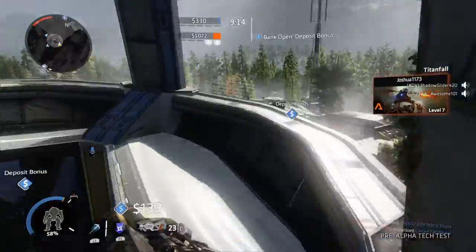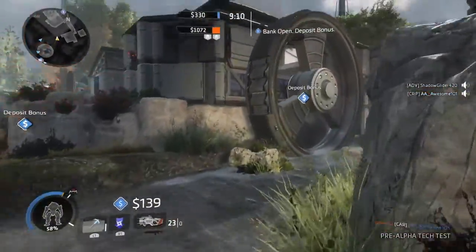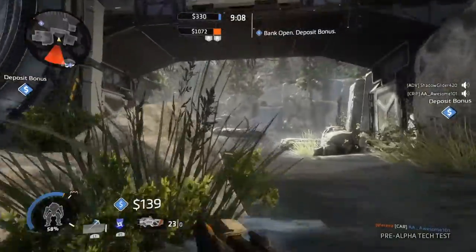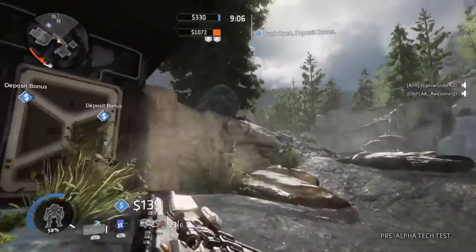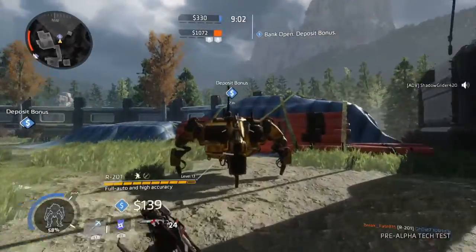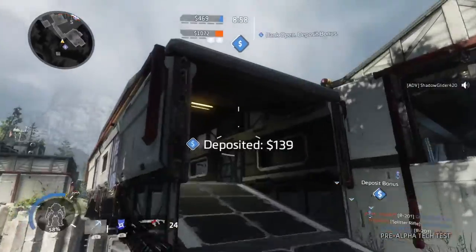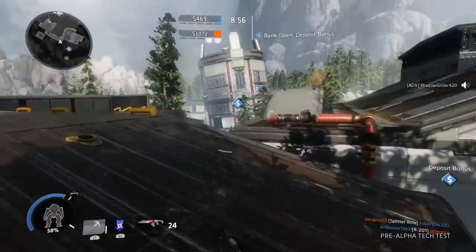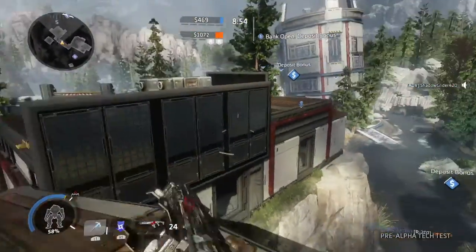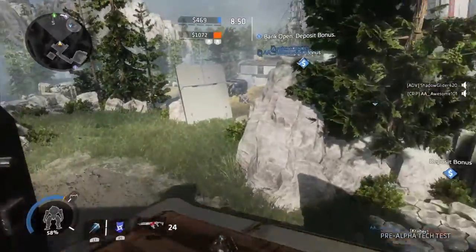You collect money, go ahead and deposit it at the banks — that is the deposit bonus, where you need to deposit the money. Up top, by the timer in the middle, it will show you the amount of money each team has. The team with the most money wins in the end. At the end of this game mode, you are supposed to kill anybody before they can get to the escape ship, and if they do get to the escape ship, then you're supposed to kill the escape ship.